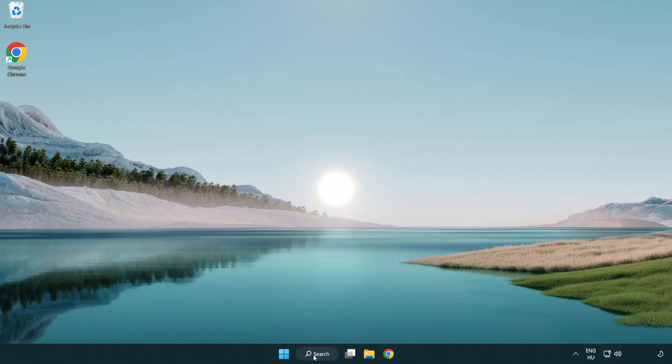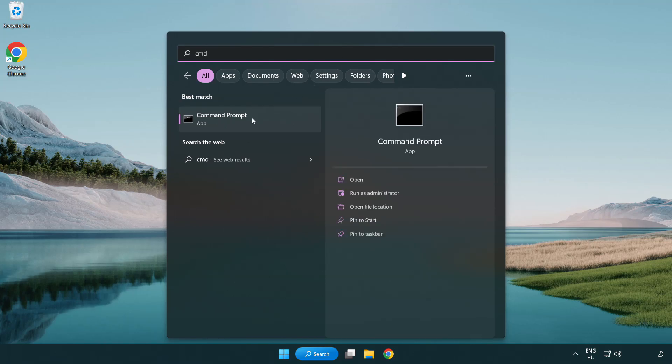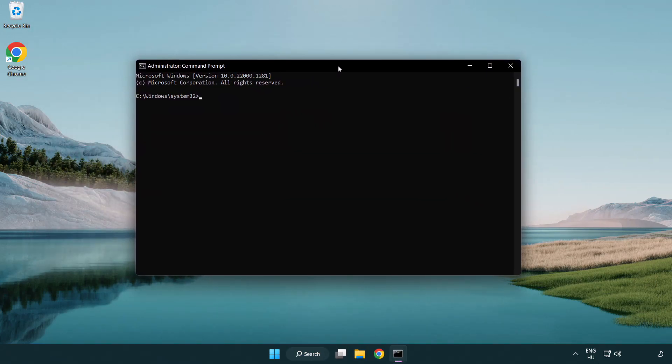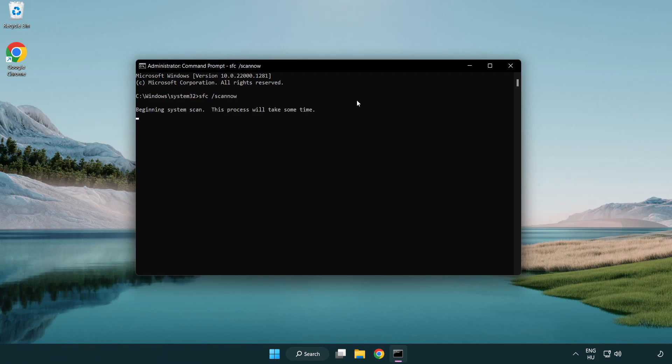Click the search bar and type CMD. Right-click Command Prompt and click Run as Administrator. Type SFC /scannow and wait for the process to complete. After it has completed, close the window.